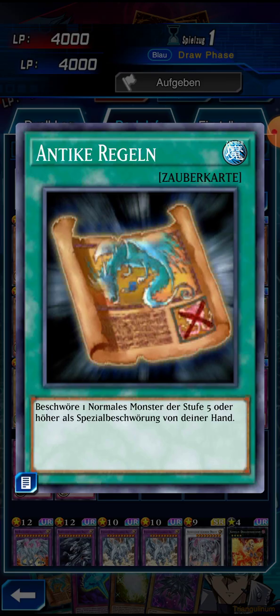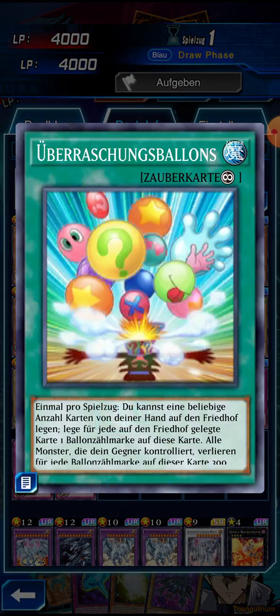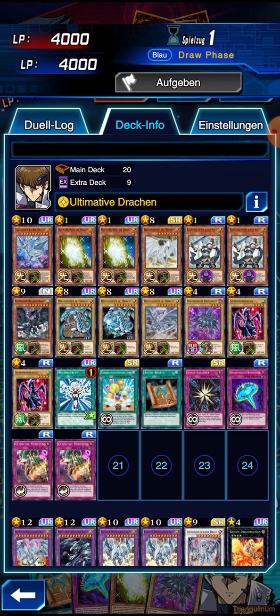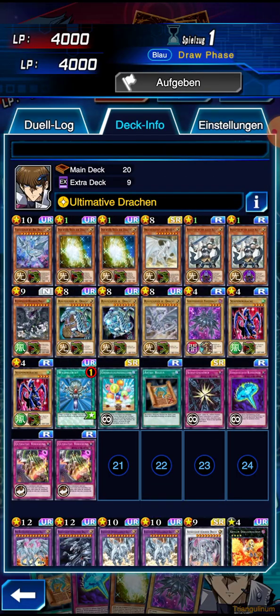Looking at our spells - this one can summon a Blue Eyes White Dragon. This one weakens our opponent's monsters if we destroy cards from our hand with it, which can be useful if we have White Stone of Ancient in hand because we want to bring those to the graveyard anyway. Then we have Monster Reborn, which can bring a monster from either our graveyard or the opponent's graveyard to our side of the board to fight for us, which is pretty strong.